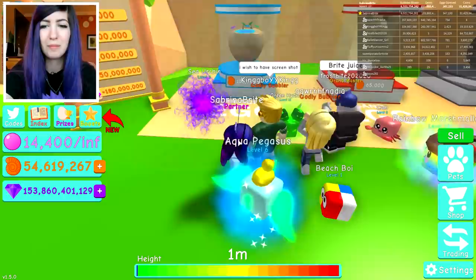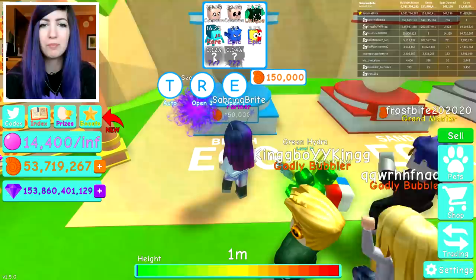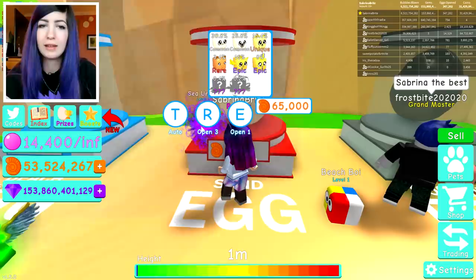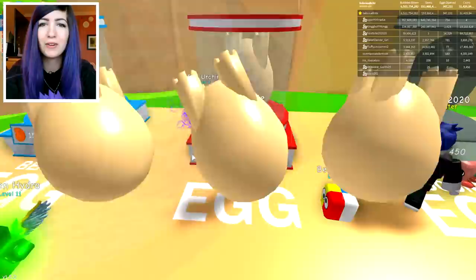So now I'm just gonna go ahead and hunt for these legendaries. I have lucky chance on, so I have 0.12 rarity for one and 0.04 for the other. I'm actually gonna see if I can get any legendaries out of this egg, and maybe in the next episode we can get the other ones. But hey, at least we started off with the sea urchin — wish me some bright juice luck!